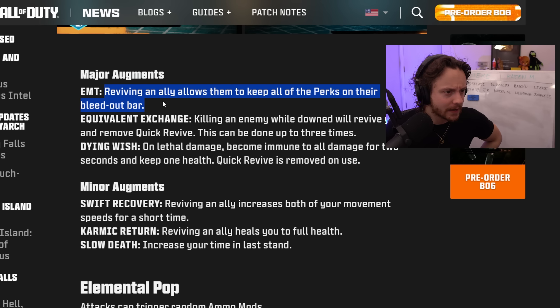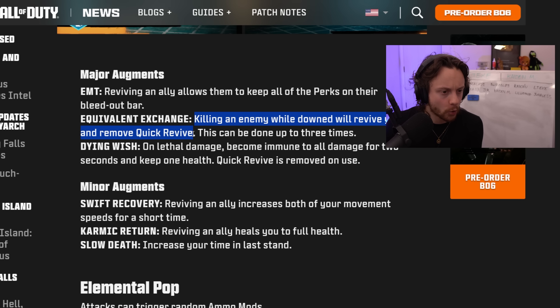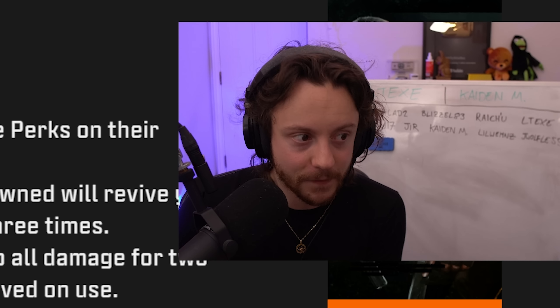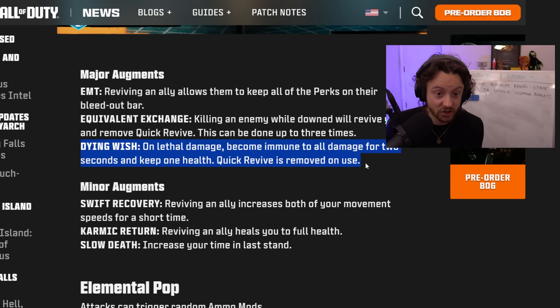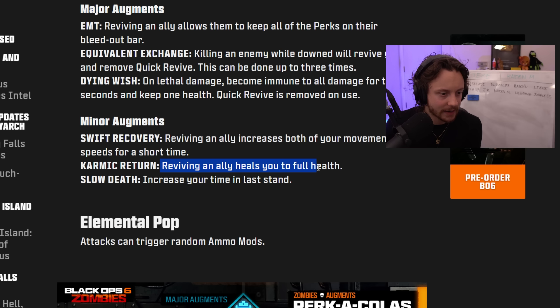Quick Revive major augments: reviving an ally allows them to keep all their perks — quite nice; Equip Exchange — killing an enemy while downed will revive you and remove Quick Revive, usable up to three times, essentially solo self-revives; and Dying Wish — on lethal damage, become immune to all damage for two seconds, keep one health, and Quick Revive is removed on use. That last one is just an extra life, and everyone is going to use it. You can keep rebuying Quick Revive since there's no limit. Minors: reviving an ally increases both movement speeds; reviving heals you to full health; and increase your time in Last Stand.